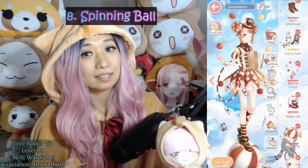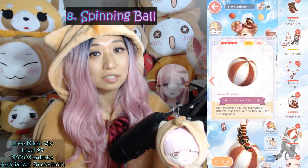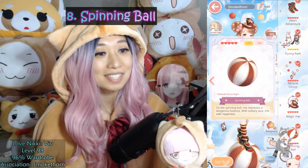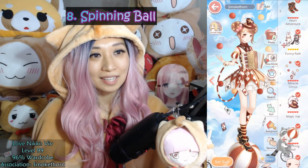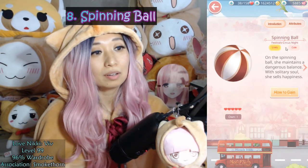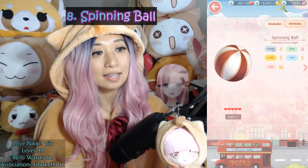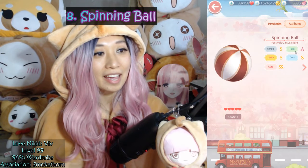At number 8, we have Spinning Ball from the Festival to Circus Night. This was an April Fool's event, and it costs at least 1,380 diamonds. It is a ground item, top scoring in 82 chapters, 10 commission requests, and 5 stylist arena. This entire set is super special because they first introduced animated makeup. The Spinning Ball focuses on Lively and Cute, with S in Simple, Lively, and Cool, double S in Cute, and an A in Pure.